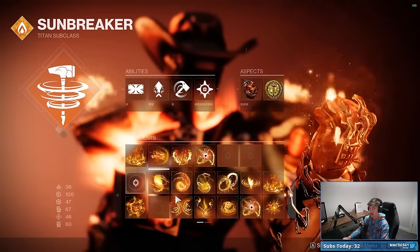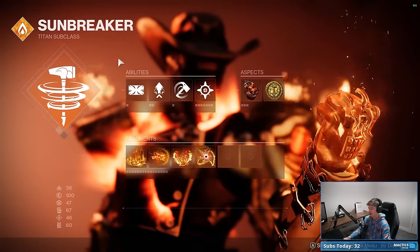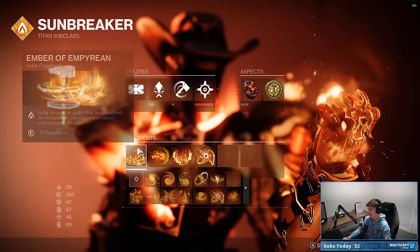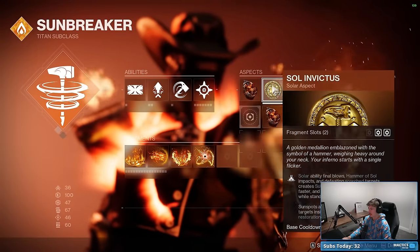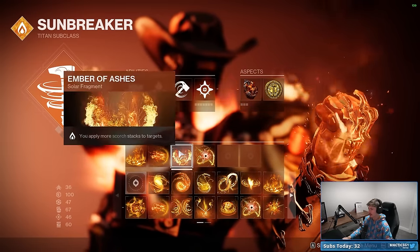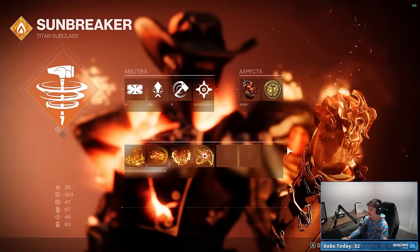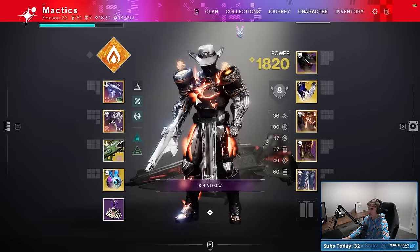For subclass, we're going Solar Titan with Pyrogale for big DPS and Burning Maul. For abilities: Throwing Hammer, Healing Grenade, Roaring Flame, and Sol Invictus. For Fragments: Ember of Empyrean to extend Radiant and Restoration buffs via solar weapon kills; Ember of Torches to get Radiant when hitting enemies with Throwing Hammer; Ember of Ashes to help Dragon's Breath get more ignitions off; and a fourth fragment of your choice - I went Solace for more wiggle room to stack buffs before they expire.